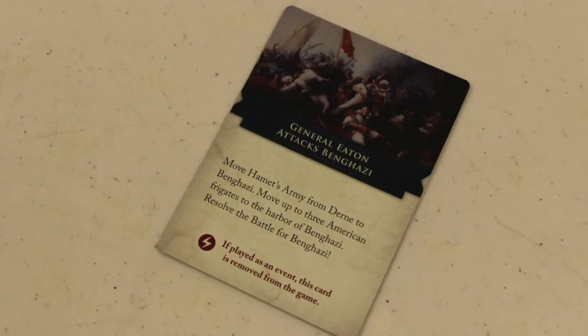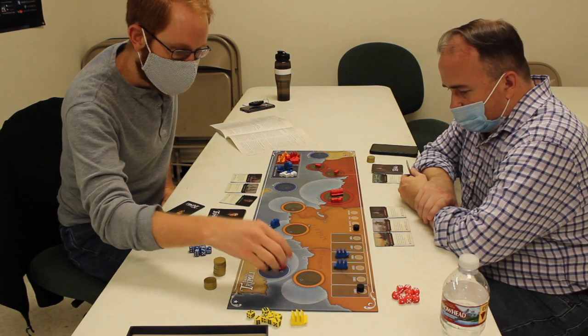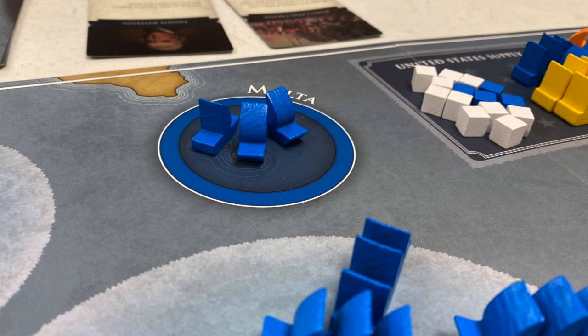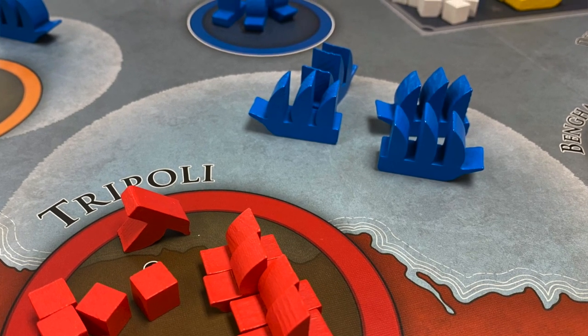The American player has his own unique event cards as well. He can discard a card to move up to two of his frigates around the port, or discard a card to build a gunboat at Malta. What the American player is going to try to do is put his frigates around Tripoli to interdict and intercept Corsairs going out on pirate raids.